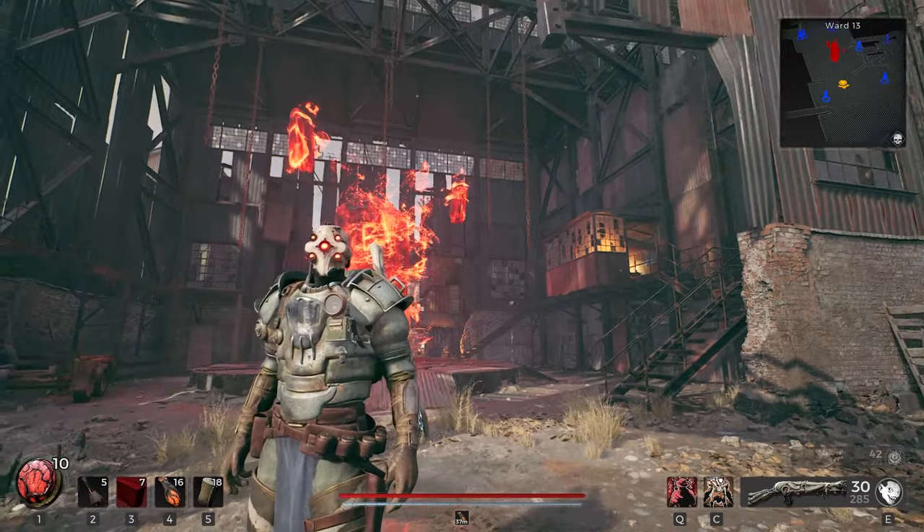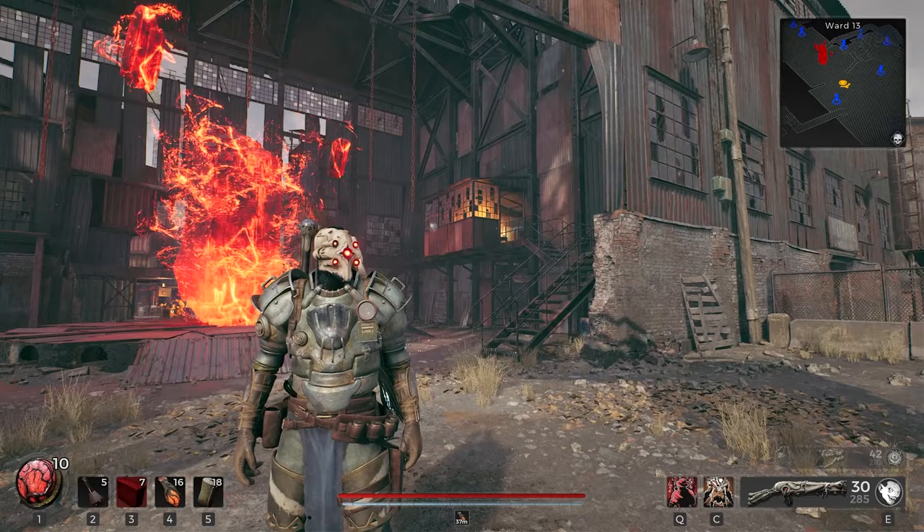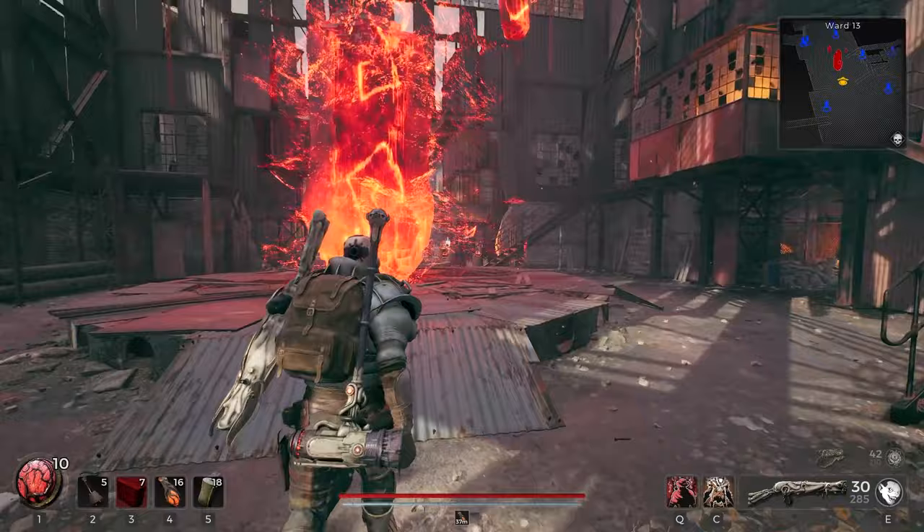Welcome back to Remnant 2. The release of the DLC The Awakened King has just gone live and you're probably wondering how to start the DLC. So make your way to Ward 13 within the game and speak with this crystal over here with the checkpoint.